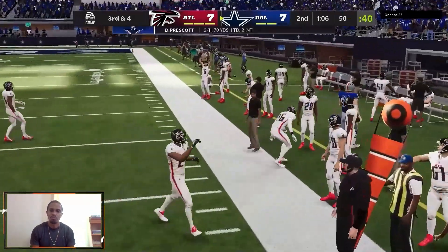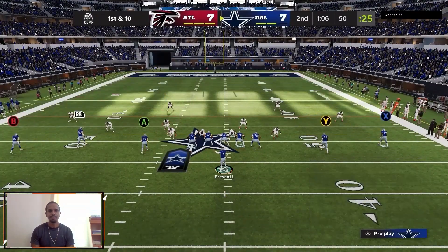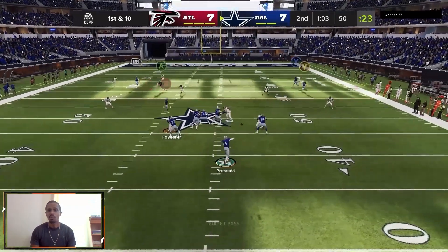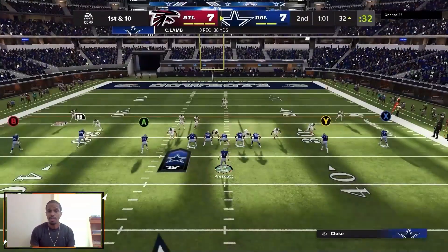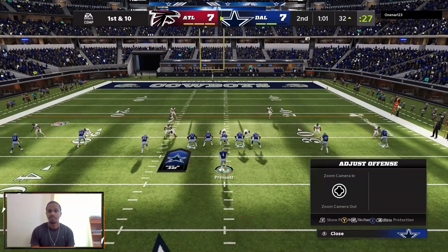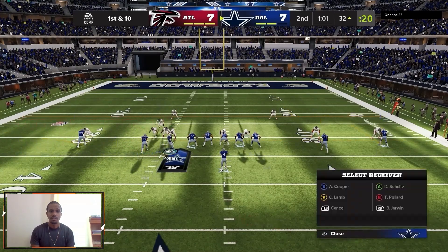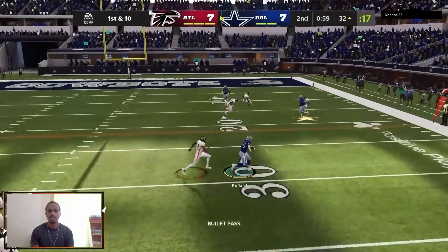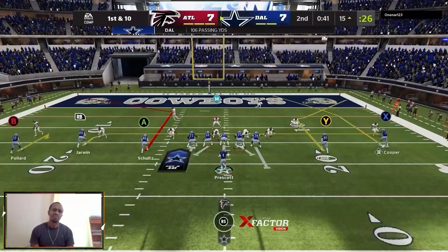Dalton Schultz was open for an easy pass, so you take the easy one and keep the chains moving. This offense is extremely easy to run as long as you're not forcing anything, you're able to take your time, make your reads, know when you need to set up extra blocking and when you don't. If you're not sending heat, I'm sending out five every time — there's no reason to handicap myself if you're jumping back into coverage. Once they see how quickly you can get the ball out and how you're able to audible down, you don't get many guys sending heat after the first or second drive.